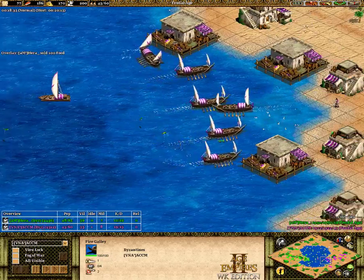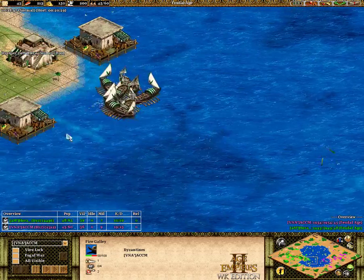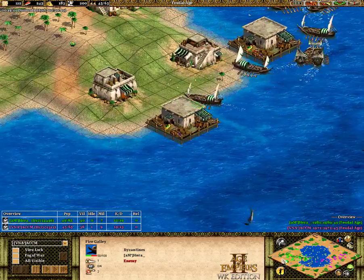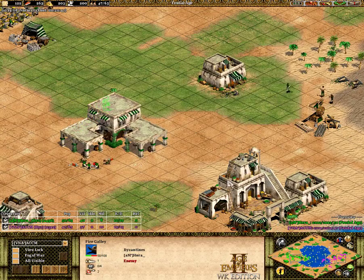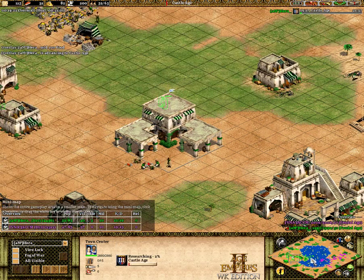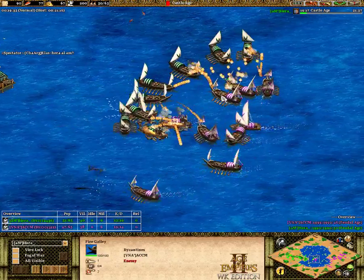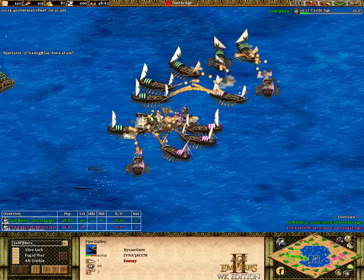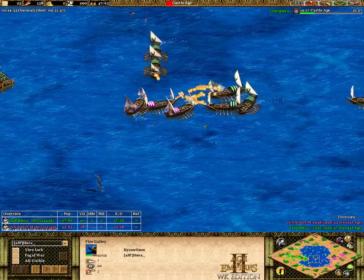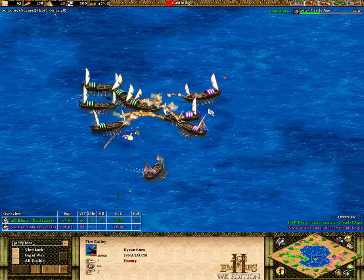Just dancing around doing some nice circles with galleys while waiting for repairs. At this point, unless one of these players gets a really distinct advantage, it's kind of going to be a race to see who can get to Castle Age first and get the fireship upgrades. Hera's clicked up to Castle Age. The demo rafts come in — Hera had one less demo raft so took a lot of HP off these galleys. I think ACCM is going to clean up this army.